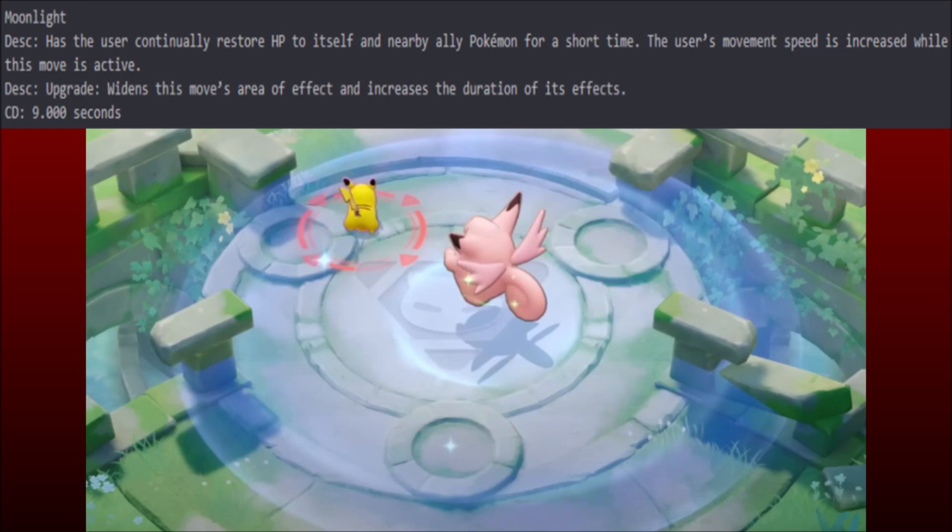Maybe. Like, if you just set that up and the team fight takes place there because of crowd control, or it's on an objective and you're all fighting for Rayquaza, and you're just not able to go down because of the strength of Moonlight, then that could be pretty powerful — especially with other healers, buddy barrier, shielding, and stuff. Upgrade widens the move's area of effect and increases the duration of its effects.